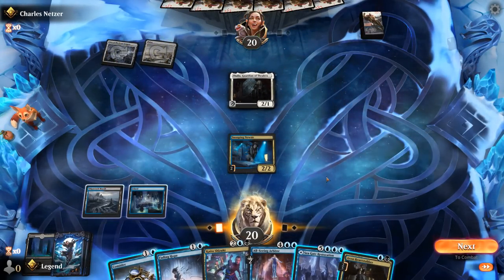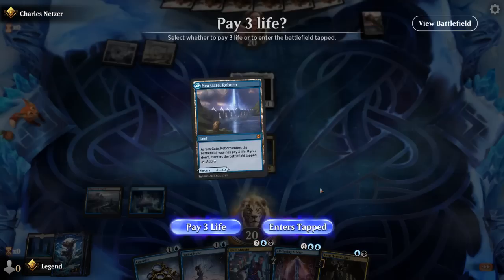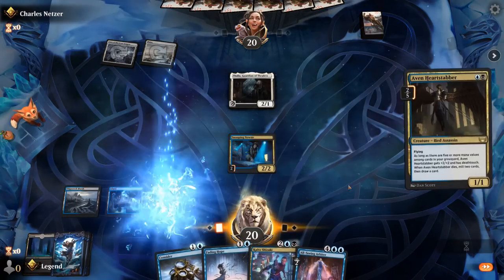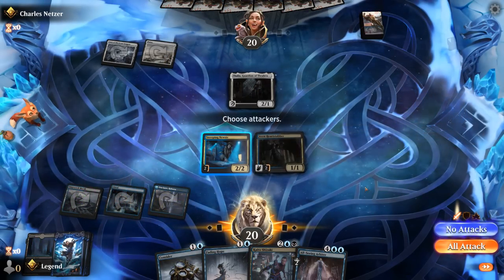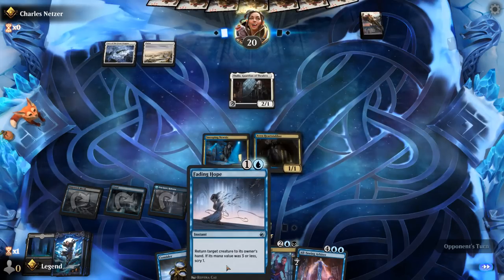In that case, probably just play a tapped Restoration and play Heartstabber. Up against Mono-White aggro — can be a tough matchup, so we'll need some cheap interaction here. Fading Hope being one of them. Spellbinder gets to take a look, probably goes after Arbiter — so it's going to be 8 mana, which is probably too expensive to realistically cast. Goes for Kaito instead.